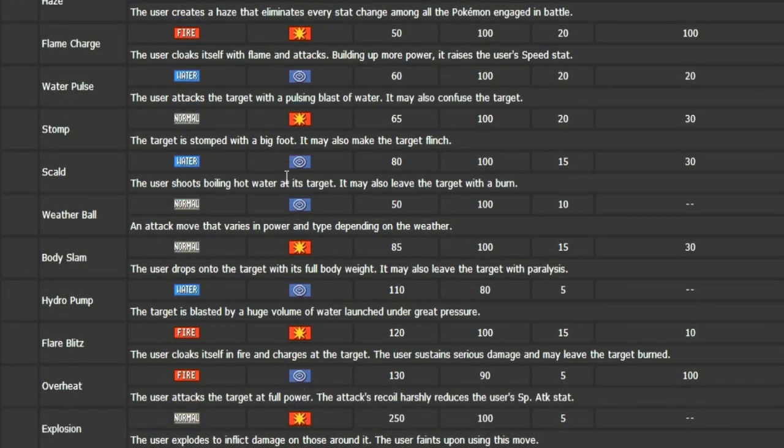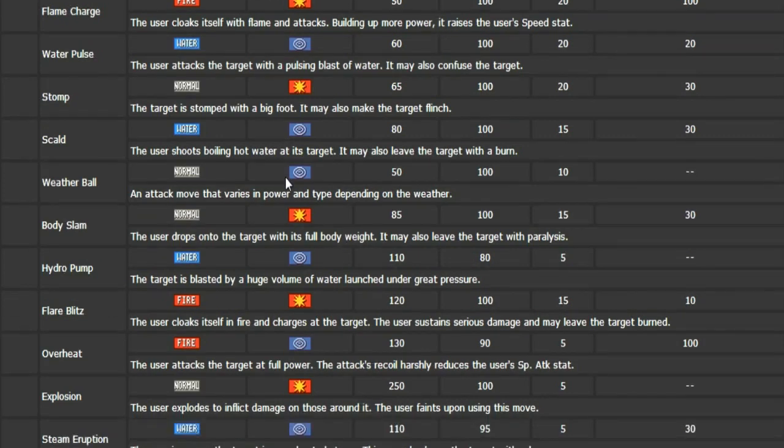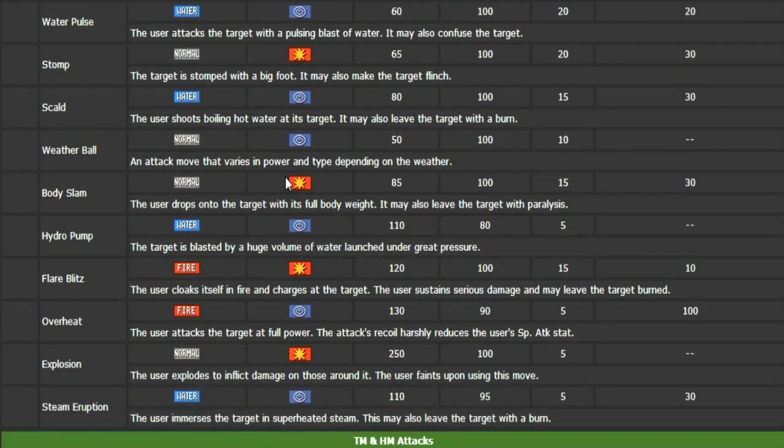It learns Hydro Pump and Flare Blitz — both really powerful moves. For those of you who have gotten Flare Blitz before, you know how powerful that move is, so watch out for that one. Hydro Pump of course is really powerful with okay accuracy but hits a lot of things pretty hard. Overheat is really, really powerful — oh my gosh, with a Choice Specs that would do a ton of damage to something. It also learns Explosion, which is fine — Explosion's not the best, but it's still pretty okay.